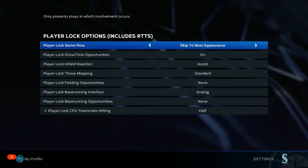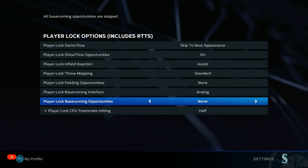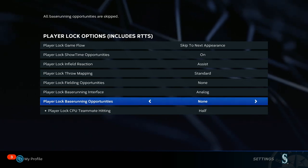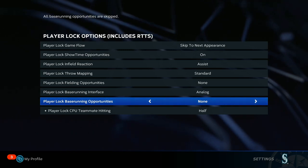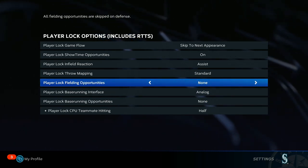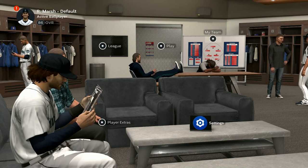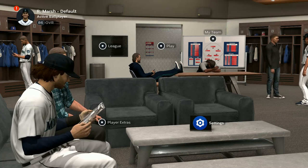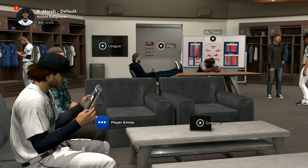The next very important thing: you need to have fielding opportunities and base running opportunities turned off, because you don't want to waste your time base running and fielding — just let the computer do that by itself. Your CAP will still get XP for his fielding just from the CPU playing the field for you. It's a much slower pace, so if you want to get your fielding higher quicker, turn it on, but I don't recommend it. And with a DH now, you can just put your CAP at DH and just forget about his fielding entirely.